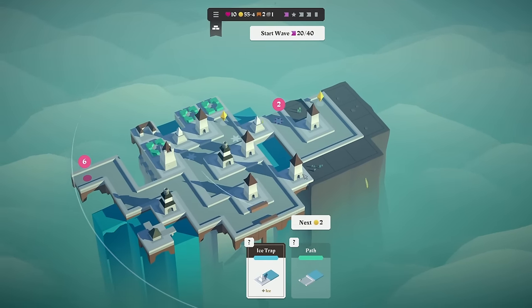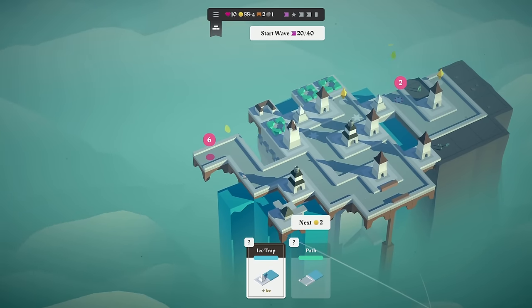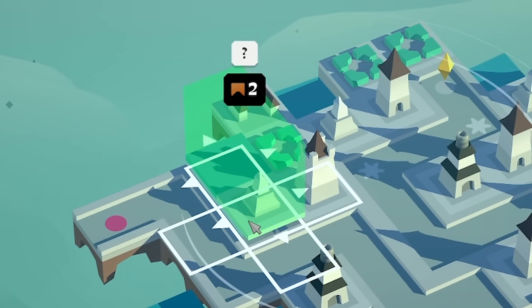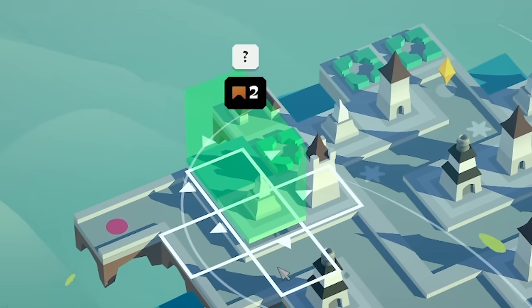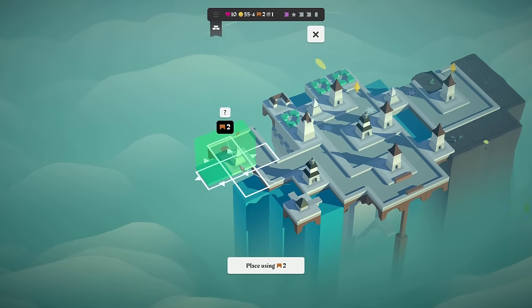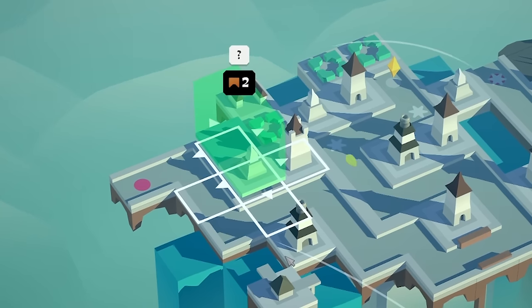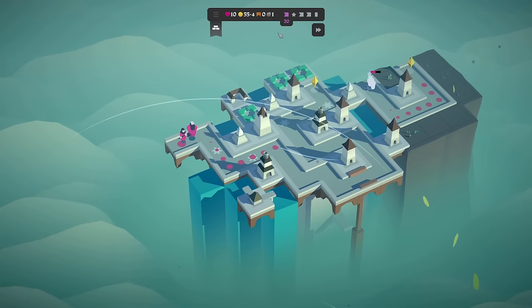We are gaining a bridge every wave though, which means I can put something back up here potentially — like maybe an ice trap there. Because that's a double hit ice trap. I could do the same up there, but then that ice isn't actually doing anything. At least down at this one, we've got two towers hitting as well. So let's do that for two bridges and then we'll start the next wave.